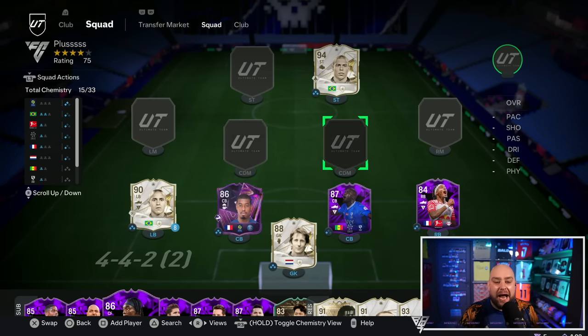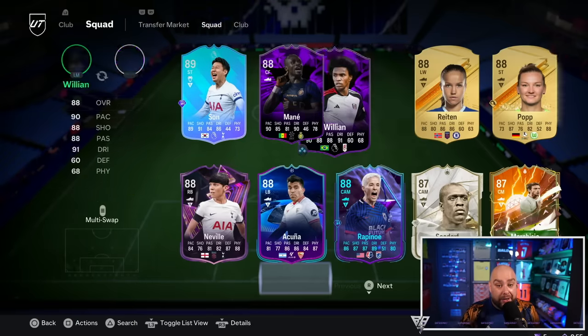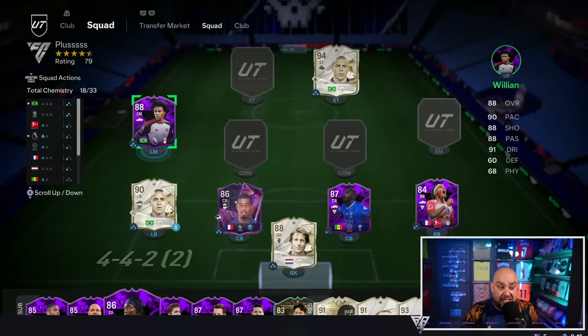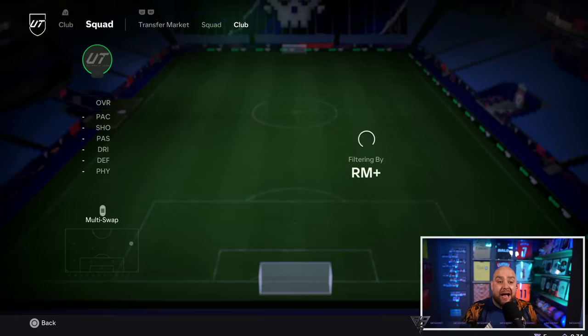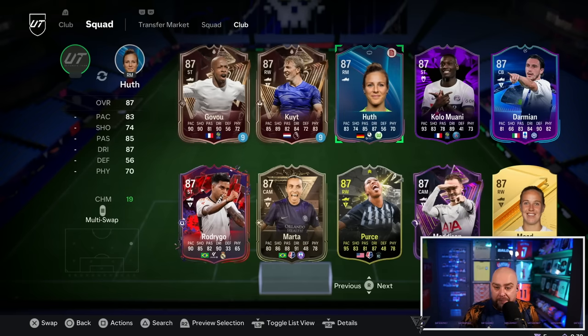That's the defence built up, but we now move on to the more expensive side of the team. We have got Willian - he comes in and looks absolutely glorious. 90 pace, 88 passing, 91 dribbling, Premier League linked with Young. I don't really know who Young is, but this Willian card looks insane already. Right mid, left wing, Premier League, full and medium-low work rates which are a bit of his downfall.